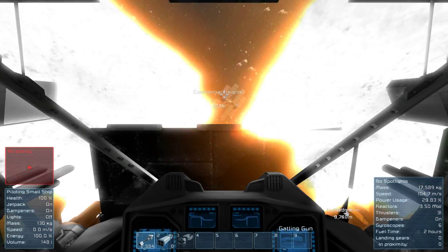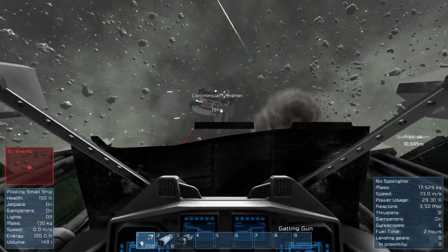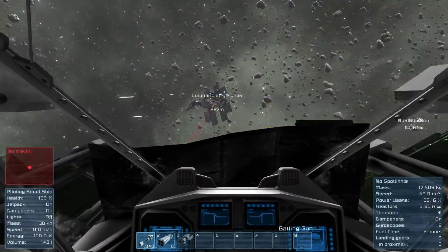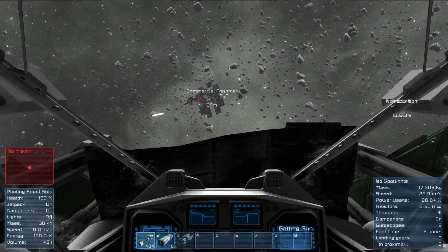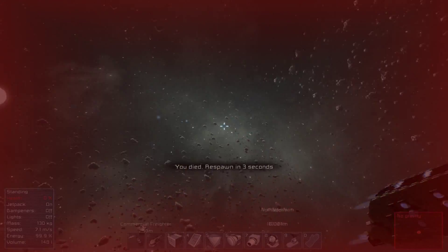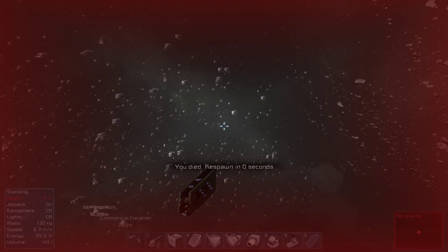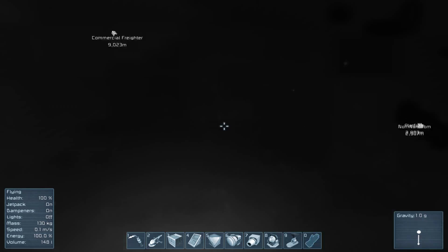Let's get in there. It's worth mentioning this is a backup save of mine so I won't screw the main ship over. And as you can see by the heavy armour on the front it's actually doing what it's supposed to do. So there you go - those commercial freighters are no longer quite what you thought they were.